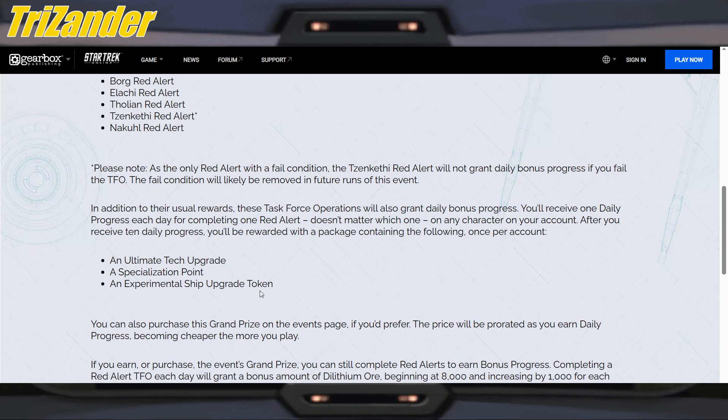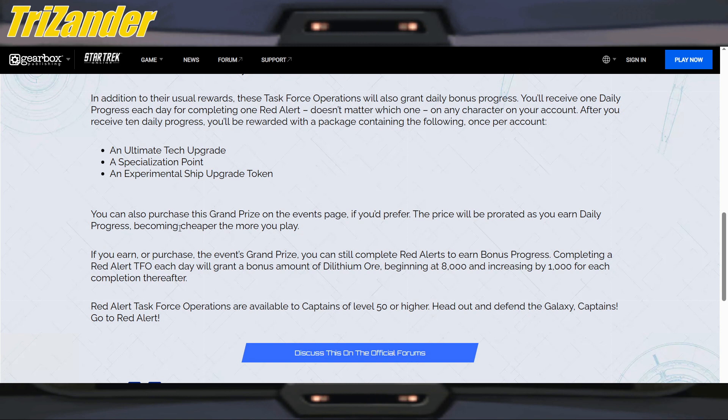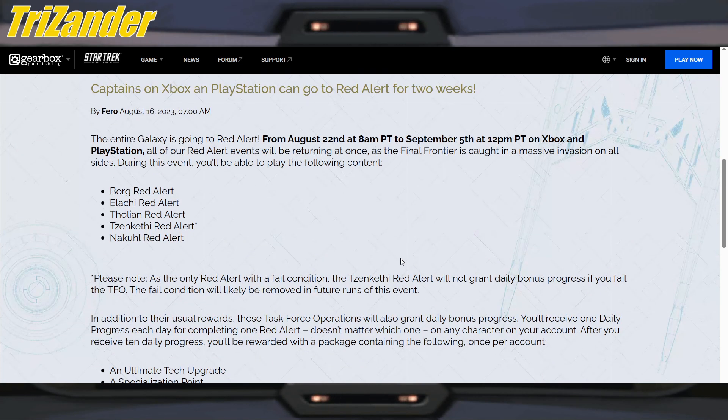This is the two-week version of this event — a great way to get quick, free rewards. We always recommend the Borg red alert and Ortholium, as those are the two we cycle through. You can also purchase the grand prize on the events page if you'd prefer — the price will be prorated as you earn daily progress, becoming cheaper the more you play. If you earn or purchase the grand prize, you can still complete red alerts to earn bonus progress. Completing a red alert TFO each day will grant a bonus amount of Dilithium ore. Red alert TFOs are available to Captains of level 50 or higher.